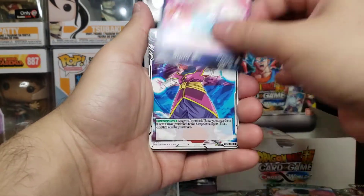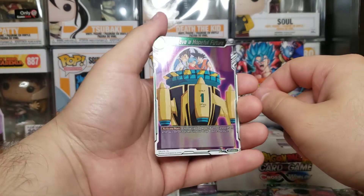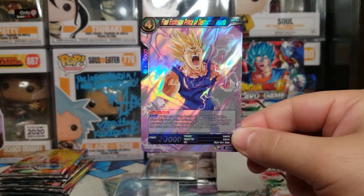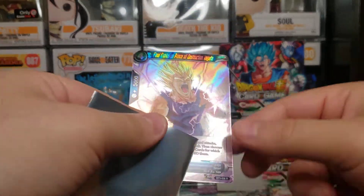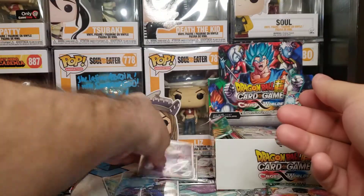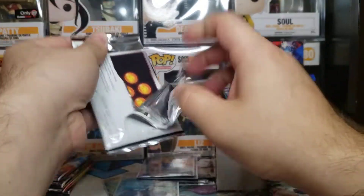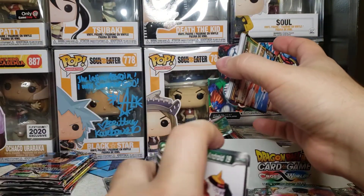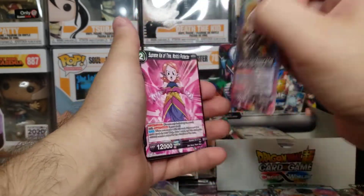Sluggish Android 18, East Supreme Kai, Babidi, Supreme Kai of Time, Goku, Android 19 - hey, look a foil! We pulled so many of this card. And ooh, check that out - look at that purple in the back. We have Majin Vegeta doing his final explosion and this is a rare. Oh, that's a nice touch of purple - that's sick. It's a really dope card. After this I will be going back to Pokemon cards - we did do a little sidetrack of Dragon Ball Super.